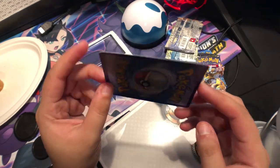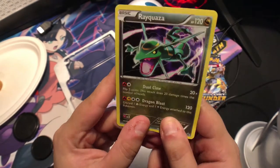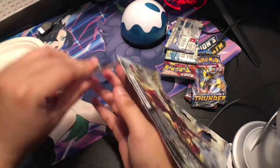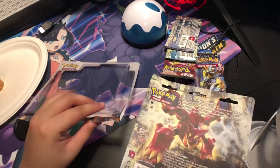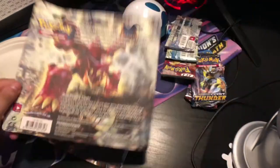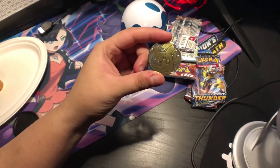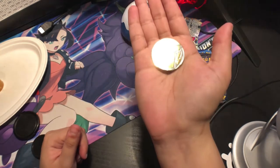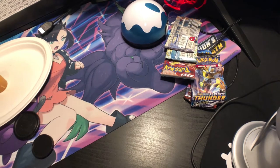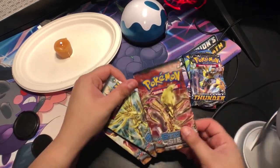This Rayquaza card looks pretty cool — Dual Claw and Dragon Blast, check out the effect. And the coin is a cute little Pikachu coin. There's the back of it, looks pretty cool. There's the Pikachu — it's not a shiny but I like the design. Let's put our candle in frame — spooky! Okay, so we got three Steam Siege packs from that blister.